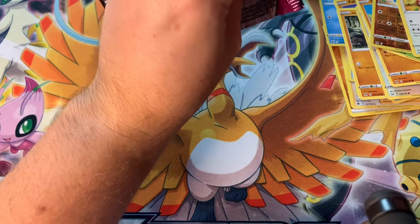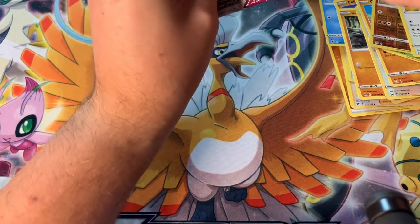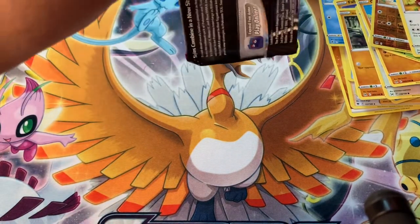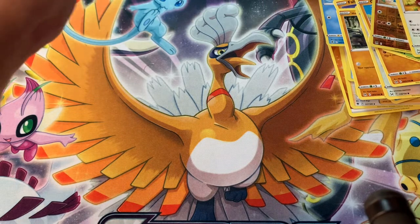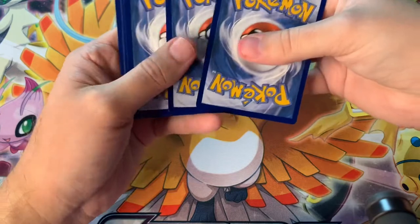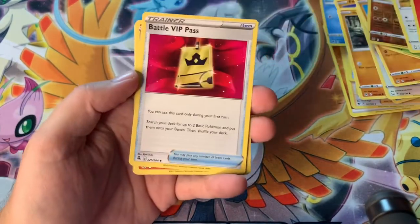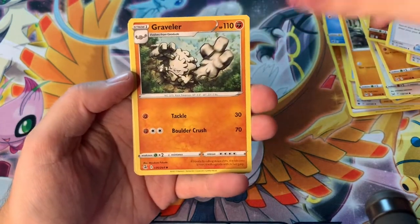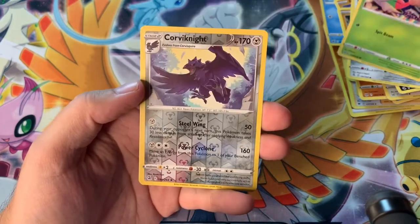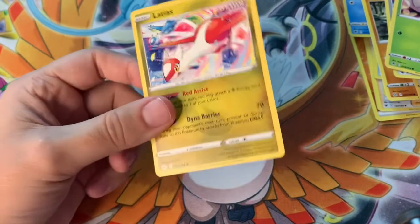We got the Fusion Strike pack for last. The chase card in that set is the Mew alternate art, and then the Gengar alternate art looks amazing. A lot of people don't seem to love Fusion Strike as much - it's not the chase set like a lot of these other sets. So, code card, four from the back. We got a Graveler, Carvanha, Clampearl, Morpeko, Sycamore, Shelmet, Corvisquire reverse. And nothing special - just a non-holo.